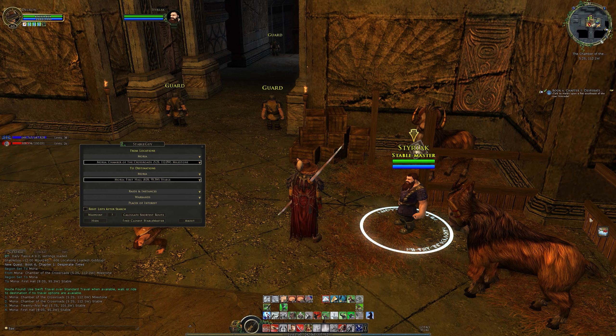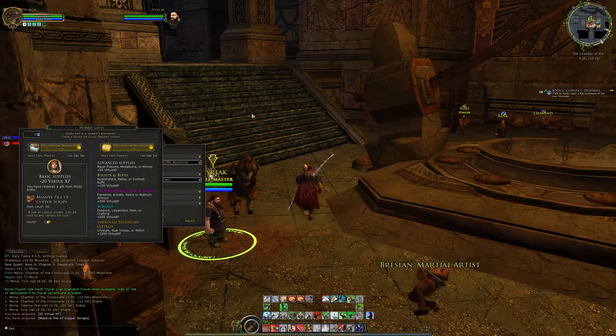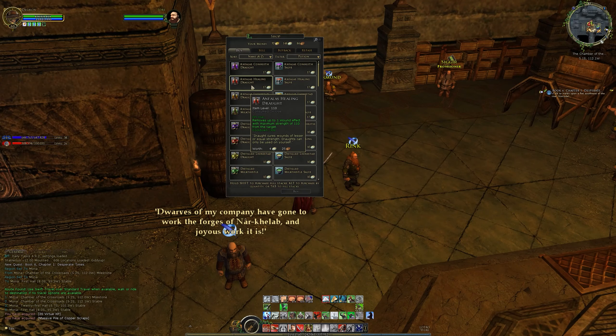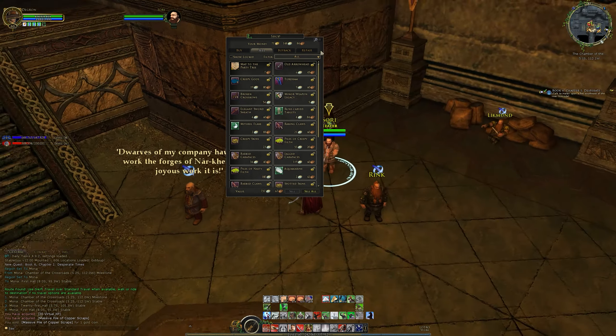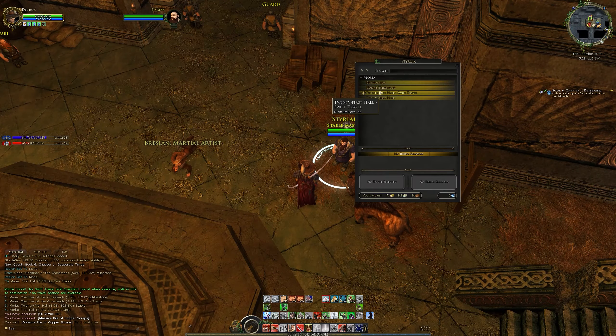Let's have a look at our Hobbit Gift of the Day before we worry about travel. It's going to be 20 virtual experience and a massive pile of copper scrap — one gold in total. So we'll quickly sell that because we don't need it, and then I'm going to go to the 21st Hall and see about traveling from there.